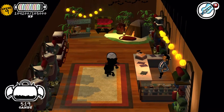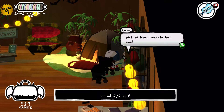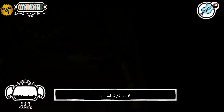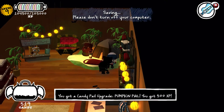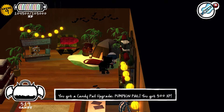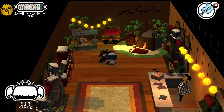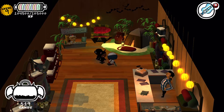After much searching, I finally found the last kid hiding in the mall. We got a candy pail upgrade, pumpkin pail, and 500 experience points. But we already have the bigger bat bucket, so it doesn't really matter — aside from the experience, which is nice.